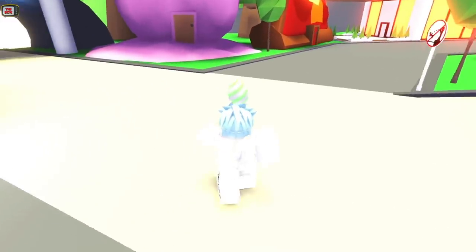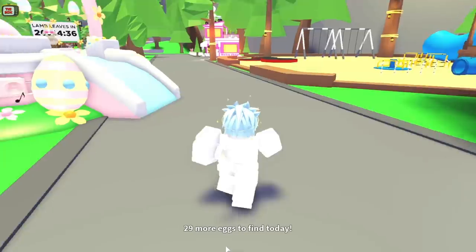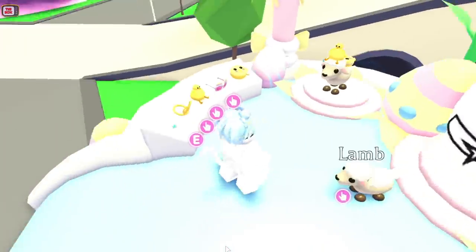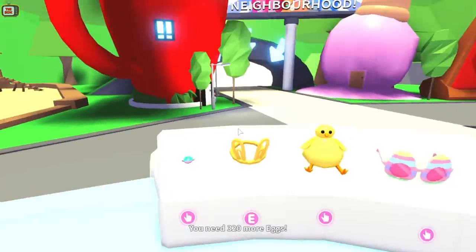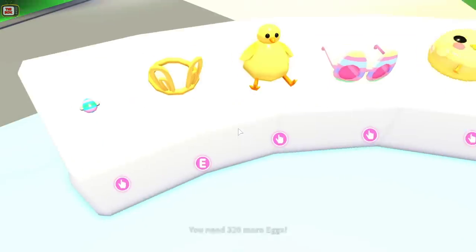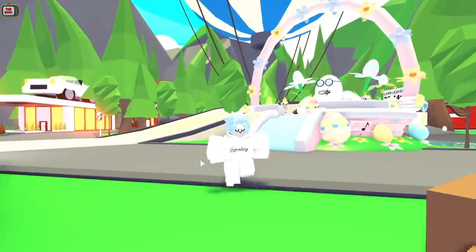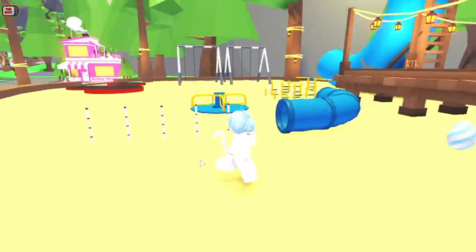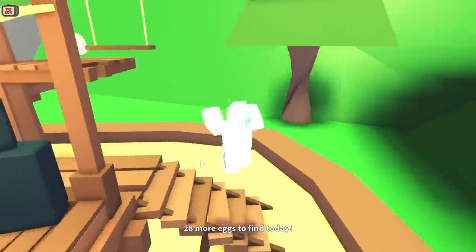They've increased the number of eggs you can get from collecting an egg from 10 to 20, so if you collect all 30 eggs in an Adopt Me Day, you'll end up with 600 eggs to spend, which will get you the legendary bunny ear tiara. I previously released a speedrun video showing all the egg locations — it takes less than 5 minutes to get all 30 eggs, so it's something worth doing if you still need some of the petware or want extra to trade at a later date.